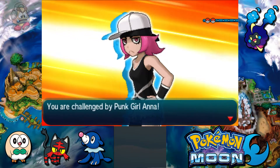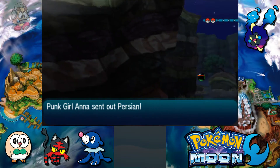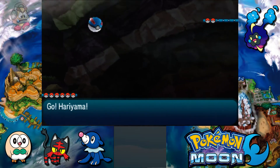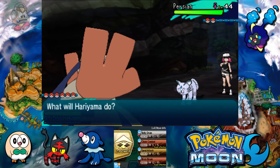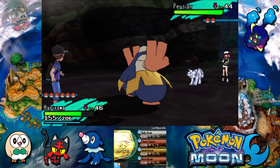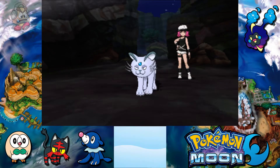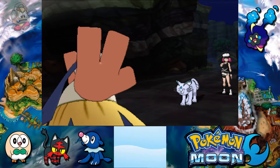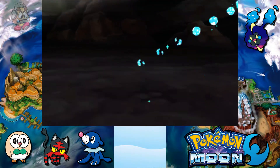Up against Punk Anna — she has a Duskull and an Alolan Persian. The Alolan Persian is a pure Dark type, whereas its regular form is Normal type. It should go down with a single Brick Break. It uses Nasty Plot, which increases Special Attack by two stages, but one Brick Break is enough to take it down anyway.